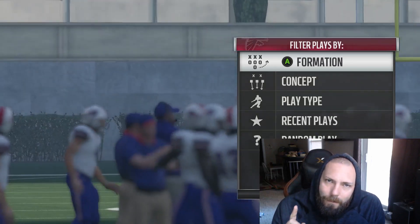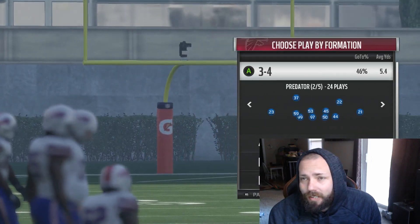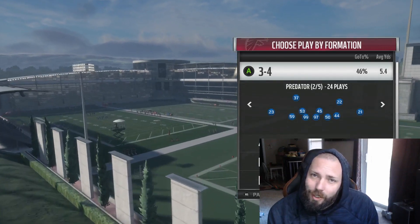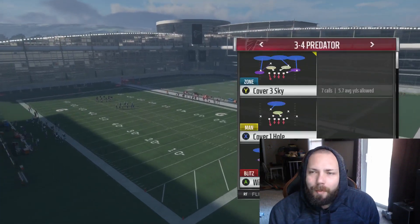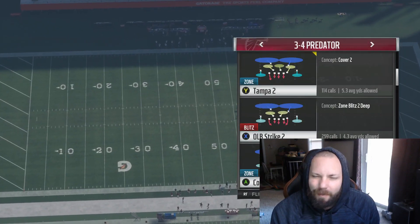We had a request from someone on our team, Mr. HaShuggs. He said, 'Hey guys, we need QB draw defense.' Now if you guys haven't played against the QB draw, it's pretty difficult — but we're gonna solve that right here. I'm gonna be operating out of a 3-4 predator, OLB Strike 2. I'm sure you could do it from other plays, but I like OLB Strike 2.